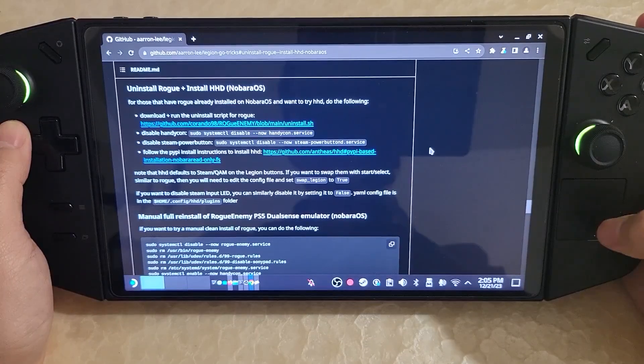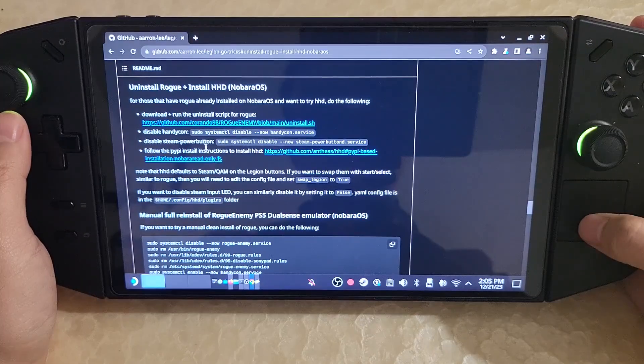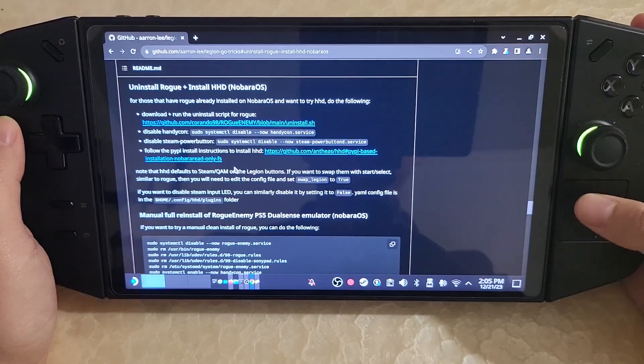If you want to try testing HHD and uninstall Rogue, I've pushed up some instructions for how to do it. It's pretty straightforward.